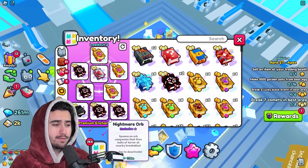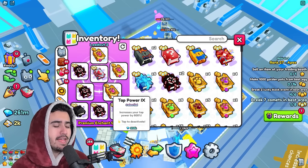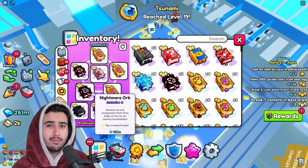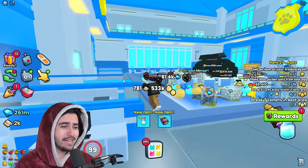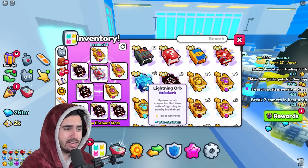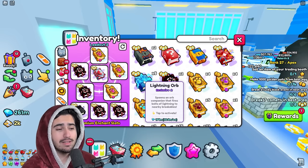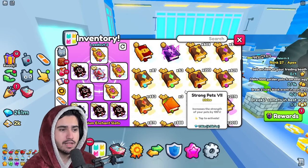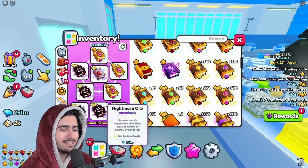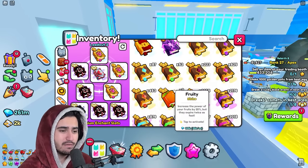If you want to win some of these nightmare orbs, subscribe to the channel, like the video, and comment your Roblox username with a sentence that uses the word 'tap' in it. Now, in terms of other enchants, I've tested most combinations you can think of. Lightning orbs were significantly less effective than nightmare orbs. I also tried criticals, the chest breaker enchant, and super lightning for tapping. Through all my testing, this was the fastest setup I could find — pretty much using anything else slowed down my time to destroy the chest, even the fruity enchant.